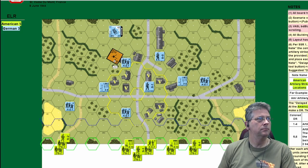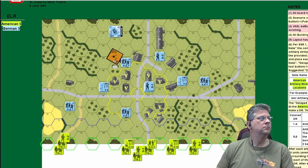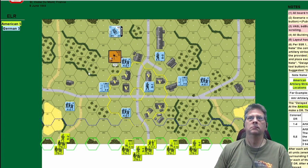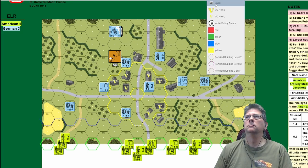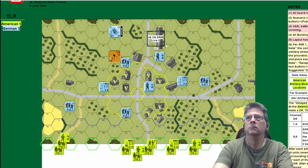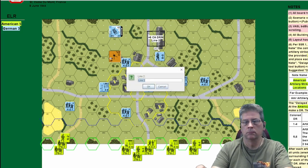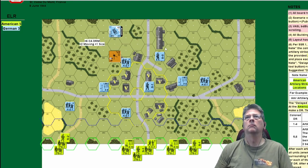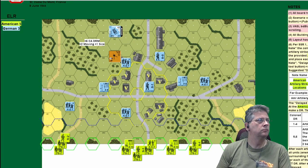The answer is yes — in this case it is a hit. Let's do the math. To change the covered arc is plus three, but it's in a building so it's doubled — that's plus six. The vehicle is moving and just came into line of sight, so you've only seen it for one movement phase — that's another plus four.